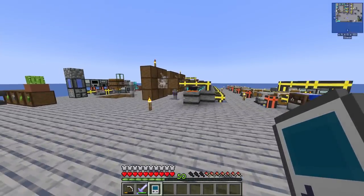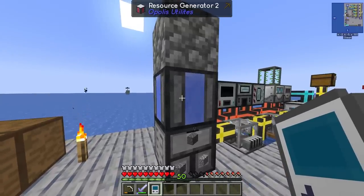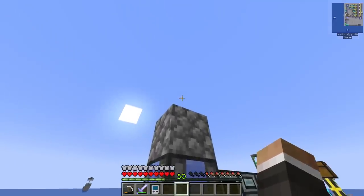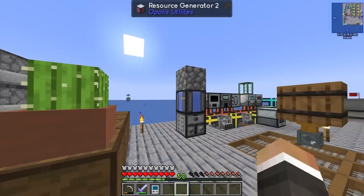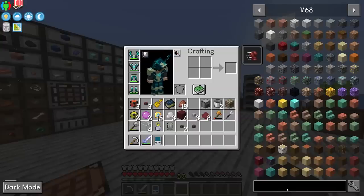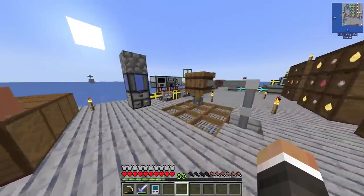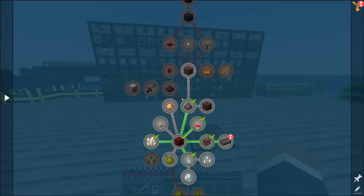There are a few ways to generate cobblestone. The obvious option is the resource generators from the Opolis Utilities mod — not expensive, but a little finicky since you need a bucket of lava and water for each one, and they're quite slow. You can upgrade them with blocks like netherite scrap on top. Alternatively, the igneous extruder from Thermal Expansion works similarly but benefits from integral components for faster generation. However, I think there's an even better way going forward.